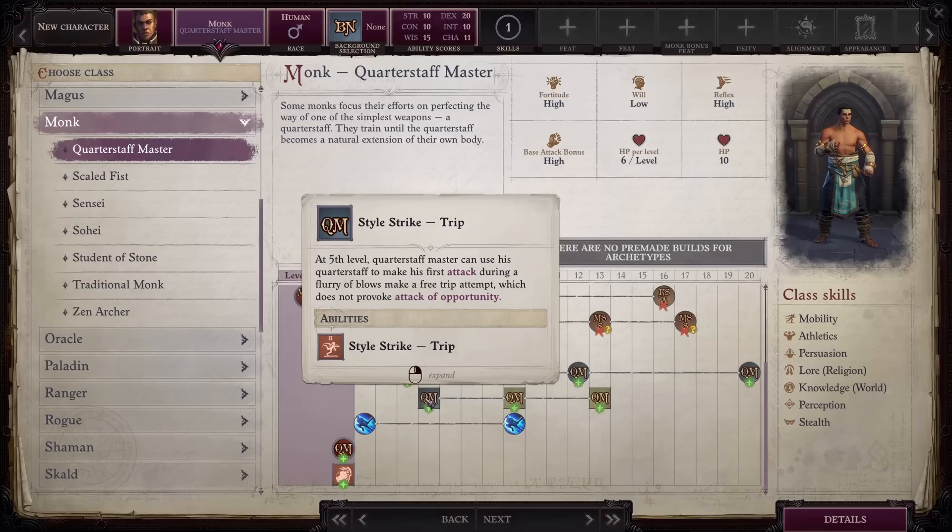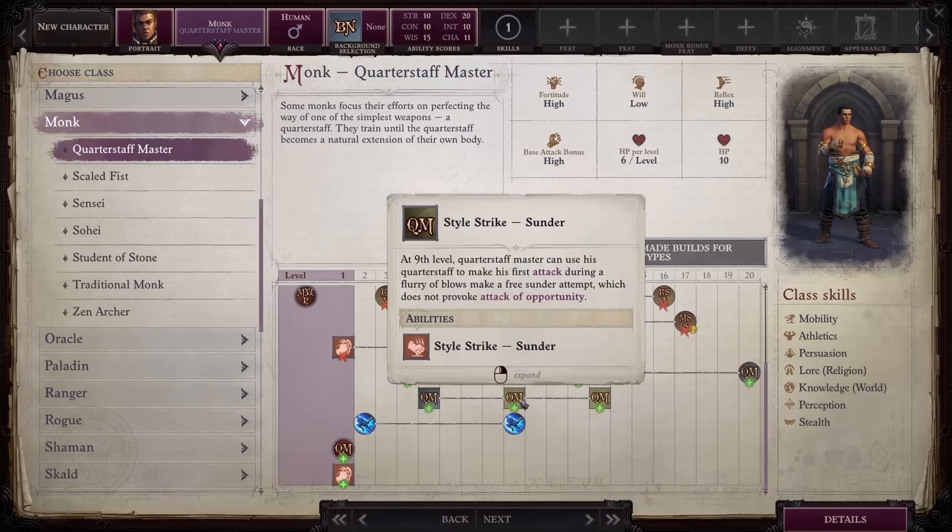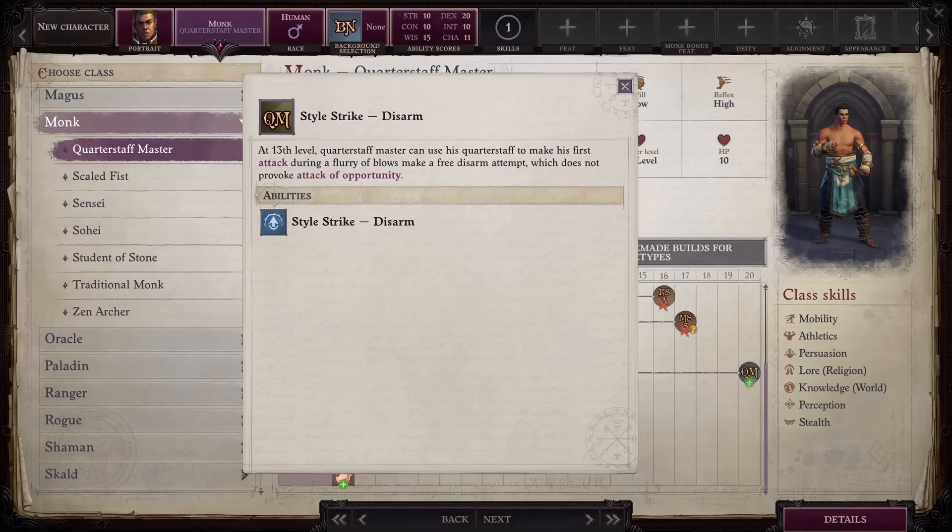You also gain three style strikes, but instead of manually selecting an ability, you will gain a combat maneuver that will automatically trigger during a flurry of blows attack. Up through level 15, you can use either Trip, Sunder, or Disarm your opponent for free when connecting with a flurry of blows attack. I don't consider Sunder or Disarm worth your time unless you are playing on an extremely hard difficulty. Trip is absolutely fantastic, and remember, you get a steady bonus to CMD as you level up, so it's definitely possible to connect with these attacks.